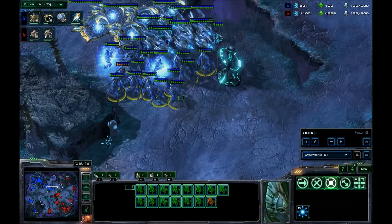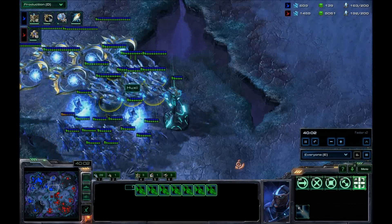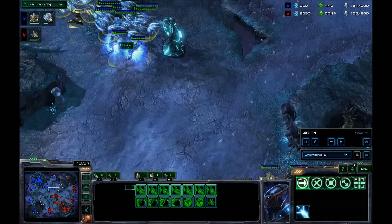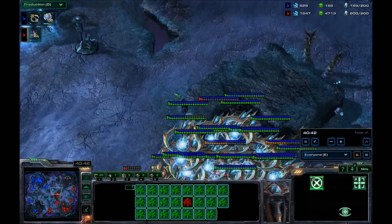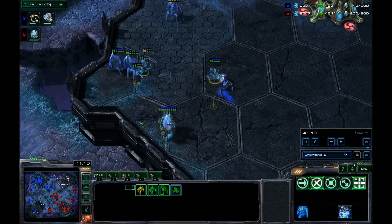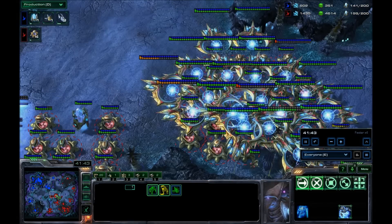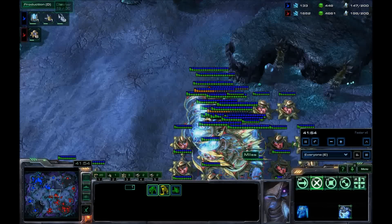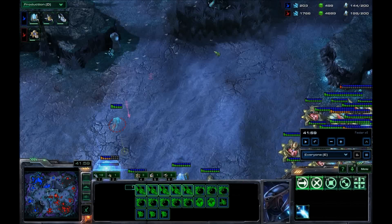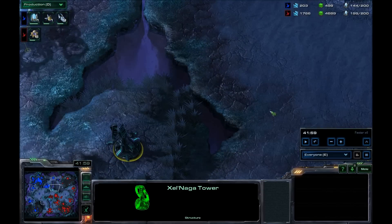Je vois l'armée de l'adversaire qui bouge, donc je suis obligé de revenir avec les Tempests. Il ne faut pas laisser votre adversaire faire n'importe quoi — il faut vraiment lui mettre la pression. Vous pouvez choper toutes les unités qui sont un petit peu lentes, abuser sur la portée du Tempest. Dès qu'il va sortir, il va peut-être vouloir venir vous attaquer. Mais avec la portée des Tempests, les canons photons et les Colosses — on n'en parle plus. On reboot totalement sur l'armée et on repose les canons.